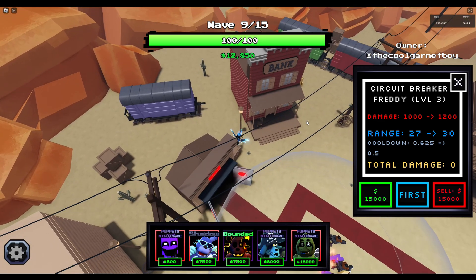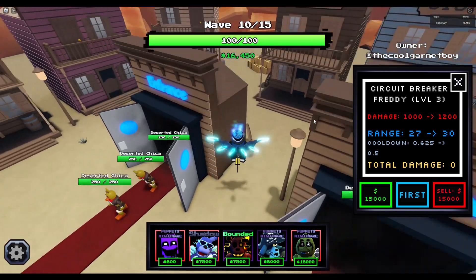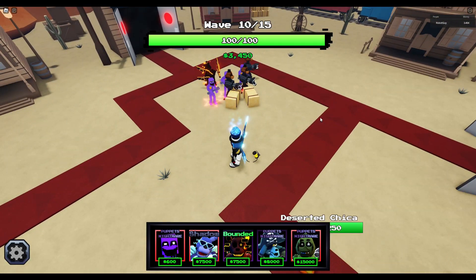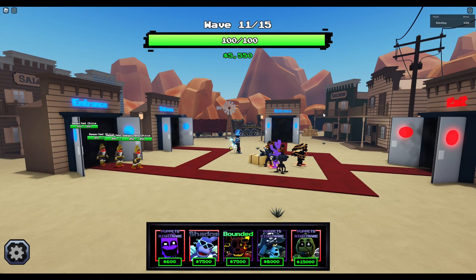We don't get a lot of money here which can be a problem for people without good starters. The boss is coming soon but we're still dealing with a lot of unit spamming, similar to game one and game two but enemies are tankier. This is easy mode meant for new players, but I wonder what nightmare mode would be like - Deserted Freddy's would probably have 500 health and my Purple Guys couldn't one-shot them.